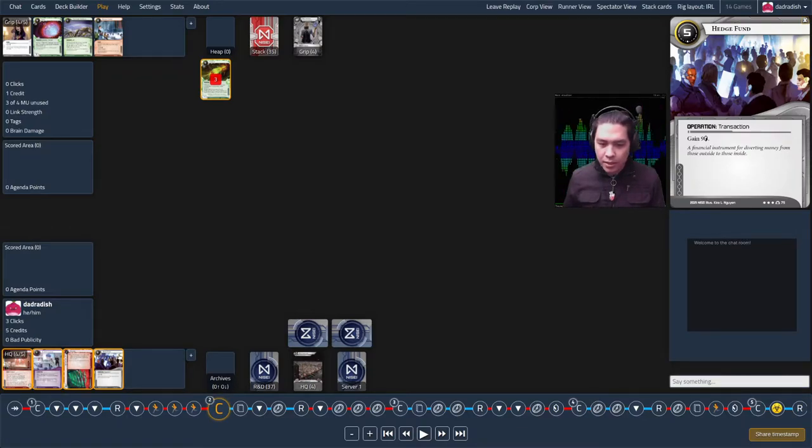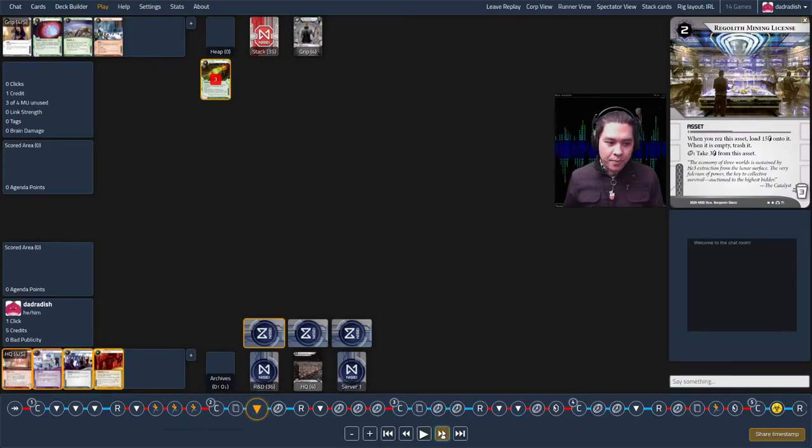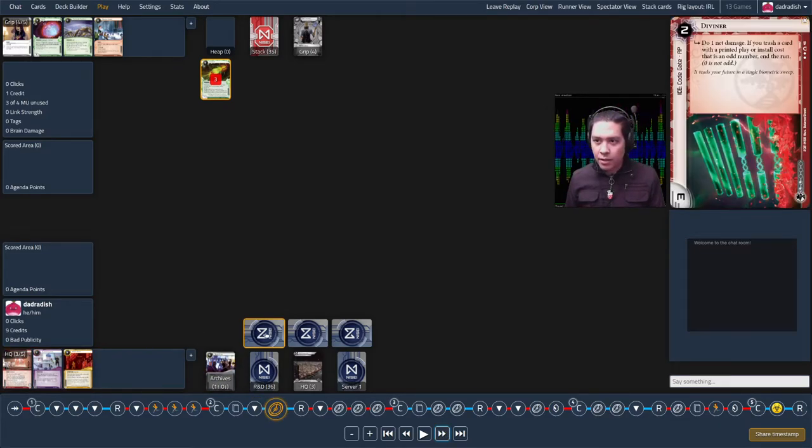I draw a Hedge Fund — happy to see more economy. I don't feel super satisfied putting Diviner on R&D, it's a little more conditional than I want. A conventional tip: put your draw click first in your turn order so that if it changes your plan, you can act on it. I draw first, don't get anything better, so I install the Diviner. Then draw, install ice, and play Hedge Fund — that's where I go.